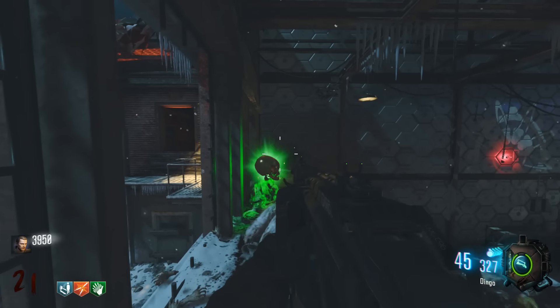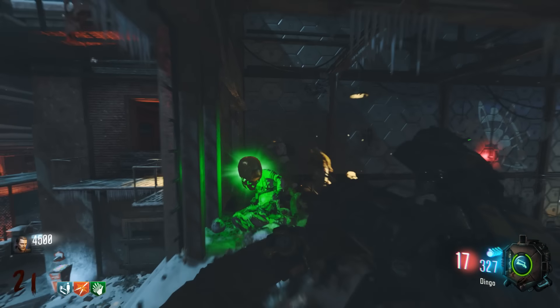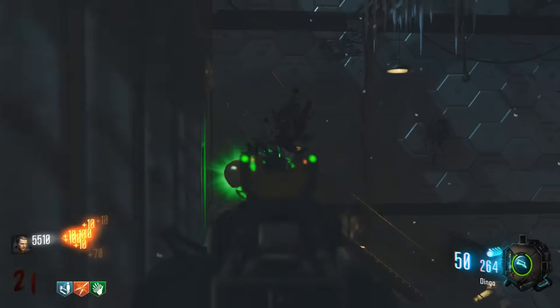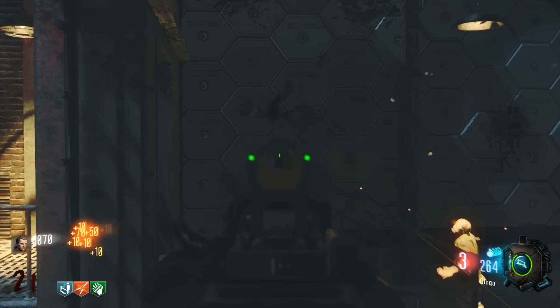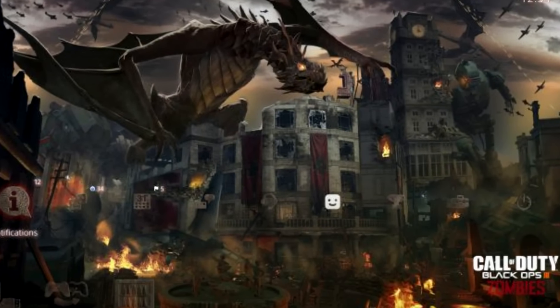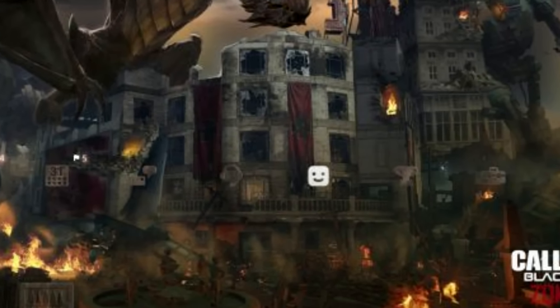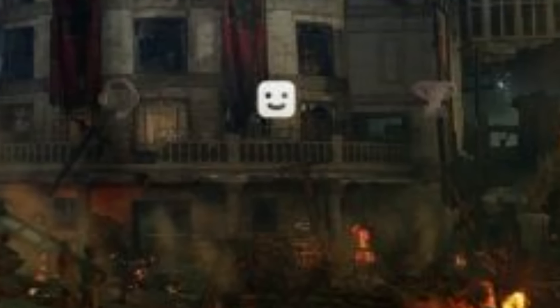Not in the trailer but actually in the dynamic theme that you can download onto your PlayStation 4. If you have the season pass this theme is actually free, and if you look at this theme and zoom in — on the notifications tab, right in between your friends tab and your trophy tab — you can see something that looks like a perk machine. If you really zoom into it you can see what looks like a Shiva on the wall, and beside that it looks like there is some kind of a perk machine.